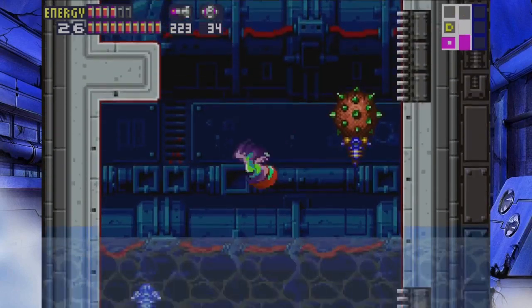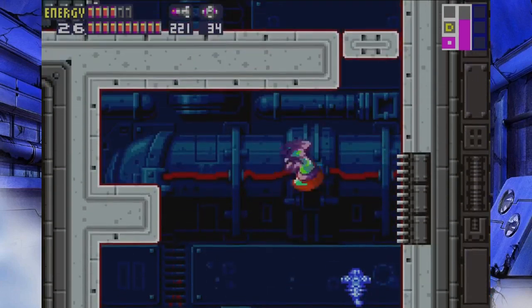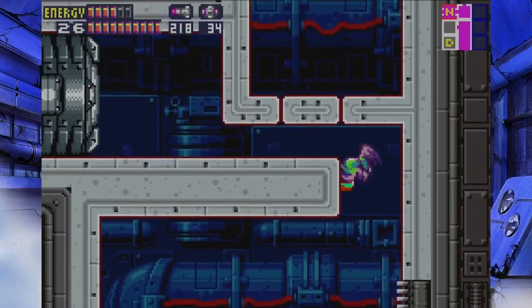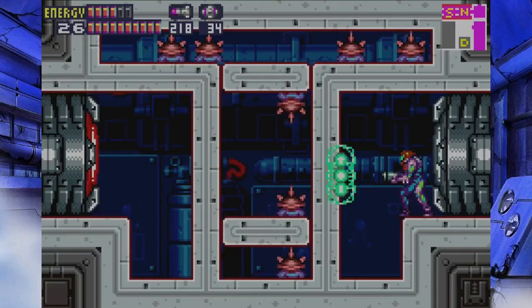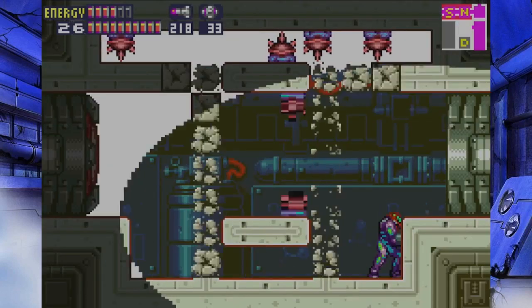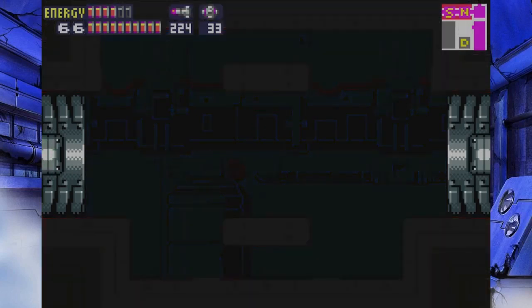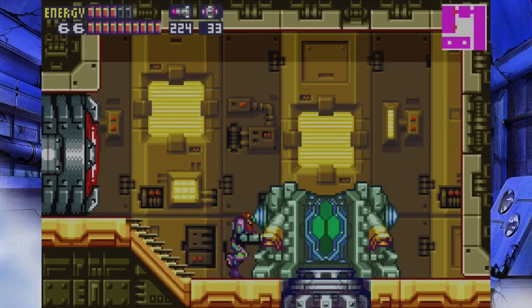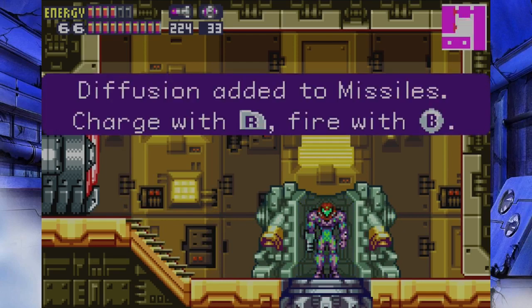We need to stick our landing just right. We have to land just there, but we can't do anything about that bit just yet — it's so much easier if we come back with an item we're about to get. We can drop down to the data room. We can't go through because of the power amps, but we do have a pickup we can get. Once again we're going against Federation orders — the diffusion missiles are ours.